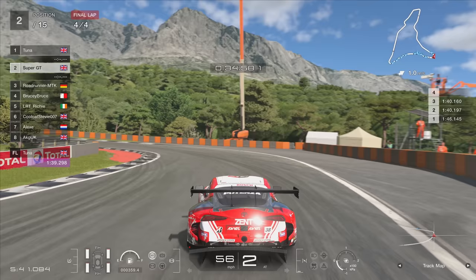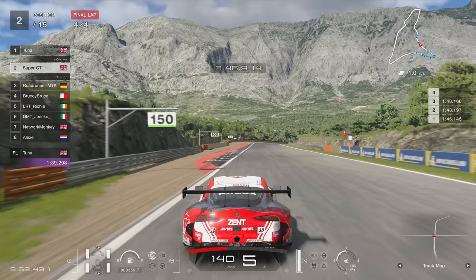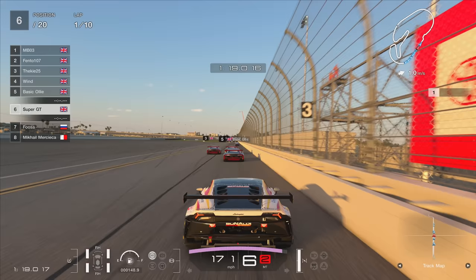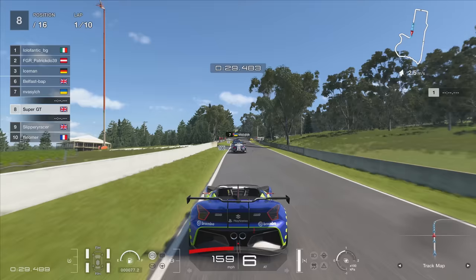Let's start with braking. SuperGT doesn't use the brake just to slow down the car. I believe this comes from his background in karting, where the brake is really a tool to manipulate the car and to get extra rotation in the cornering phase. You're going to see here at Dragon Trail Seaside Reverse the brake applied purely to rotate the car. In hairpin corners and shorter, lower-speed corners, this is what really separates SuperGT from other drivers — the incredible extra rotation he's able to get for better exits.